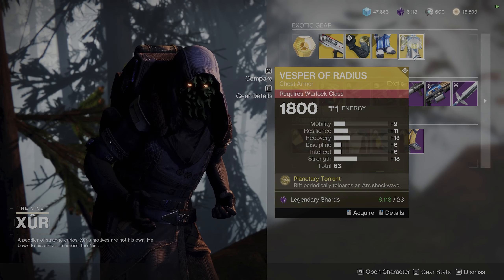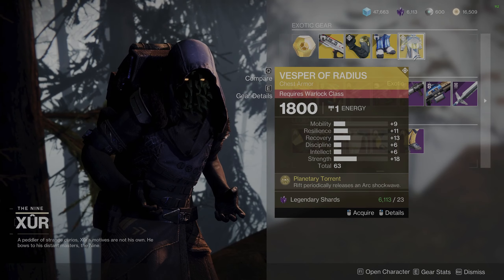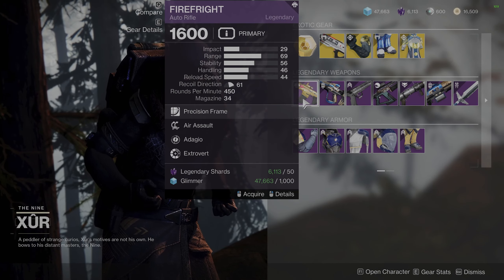And Warlocks get the Vesper of Radius, a great exotic this season if you're running Arc. Not the best stat roll here, but it's not the worst either.